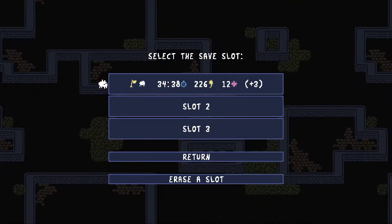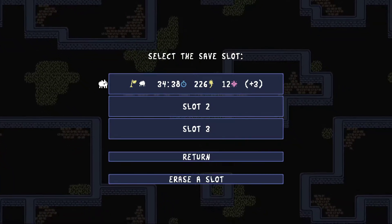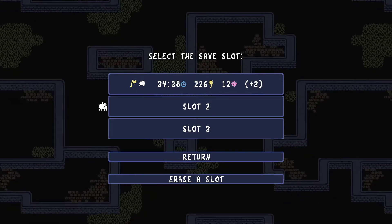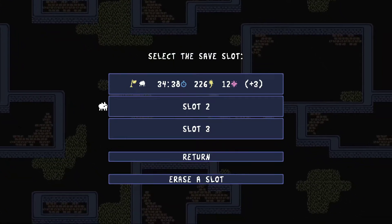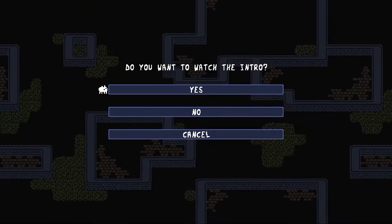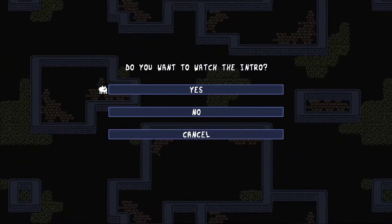I know how everything works and stuff. That's my 100% profile so that's what it should look like. I really recommend that you guys get this game, although it is pretty hard. Without further ado let's start this game — and also this is on Steam and on the Switch as well, so if you've got a Switch, get it. If you're on Steam, get it. Just get it.